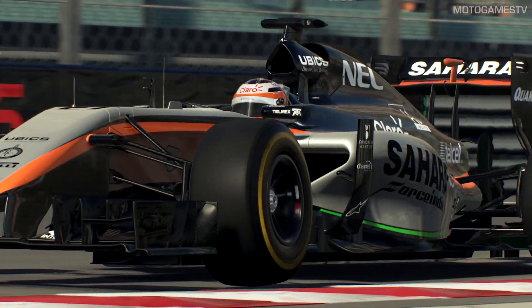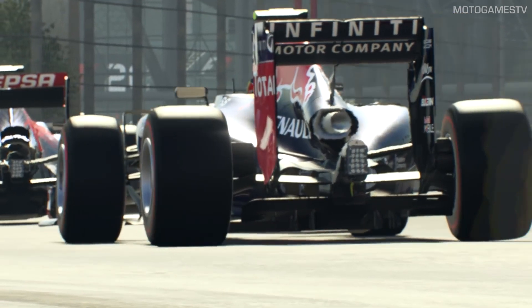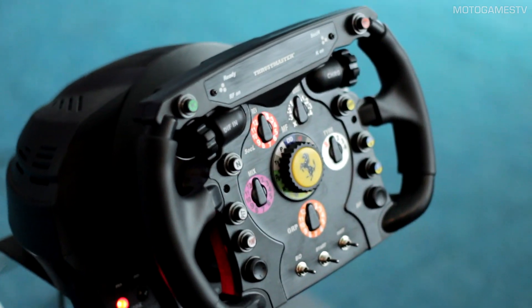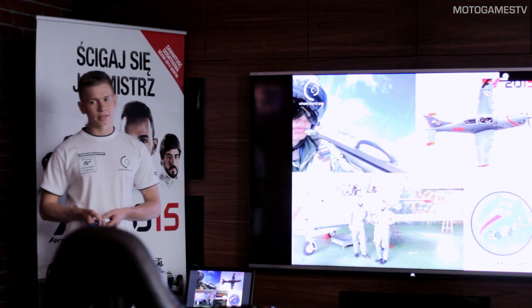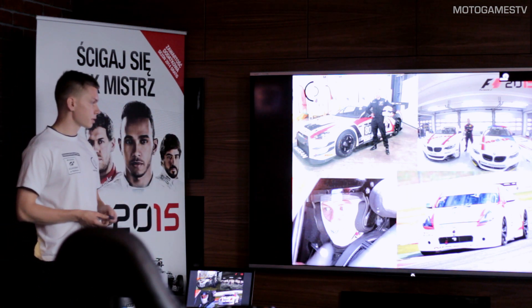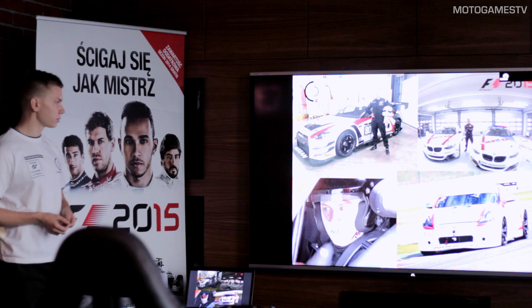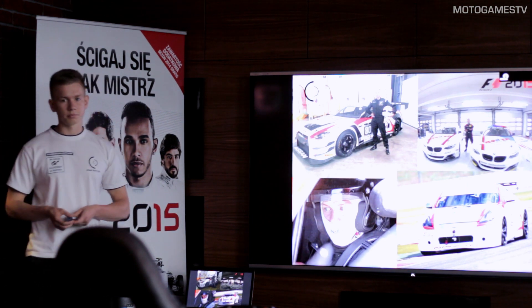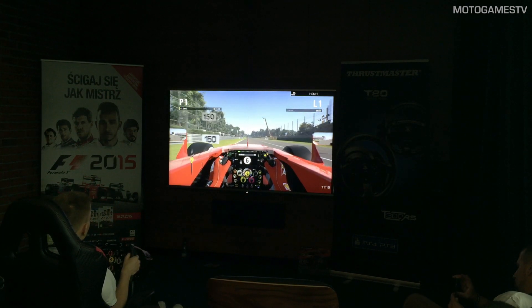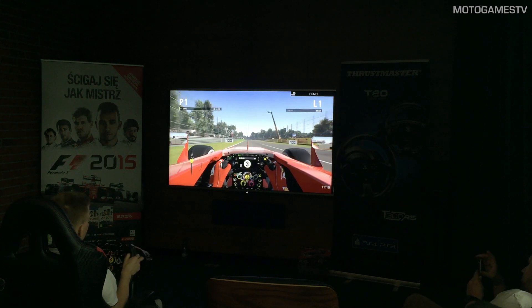On Wednesday there was a pre-release presentation and sim racing training session for F1 2015. The training was organized by Veracom, publisher of Wilson Pro and Thrustmaster in Poland, and by Senega, publisher of the Formula 1 game in Poland. The instructor was Kamil Framczak, a GT Academy finalist. The training track was Monza and, using Thrustmaster equipment including the F1 wheel add-on, everyone was driving as Ferrari.